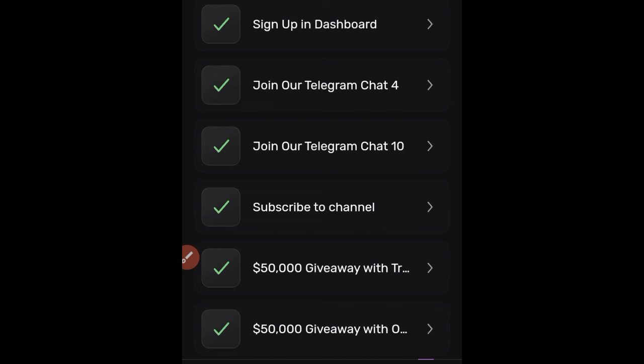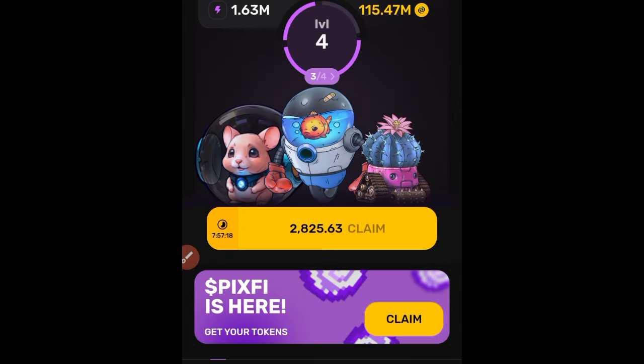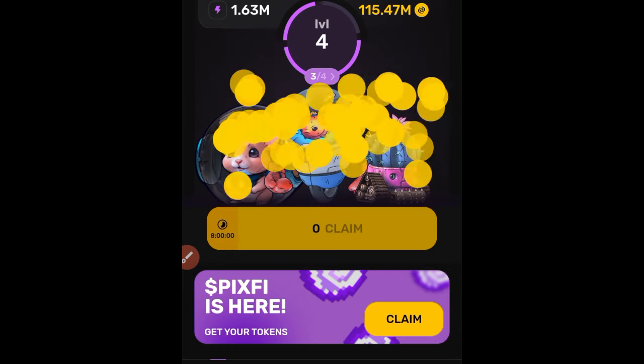On level five it will equally tell you what to do to get to the next level. For example, it might tell you to complete your profile — go to your profile and fill in your age, gender, and any other fields you see there. Continue upgrading until you get to either level eight or level ten, depending on what you want to do.